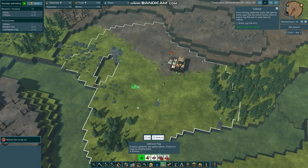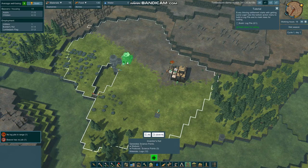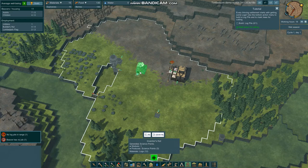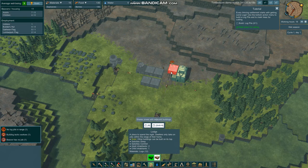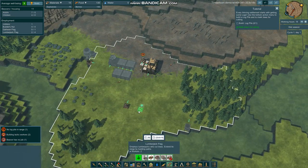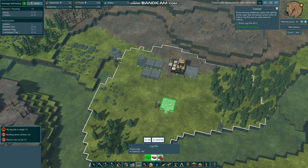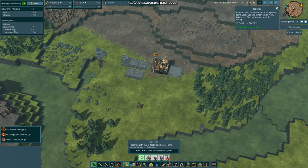I've unpaused it, and now let's go ahead and tell them to get a gatherings flag in. Then I'll need an Inventor's Hut right here. I'll let them build themselves some houses real fast, then set up a woodcutter there. I almost forgot the most important thing — I need to get a log pile going right there. That was a blunder on my part.